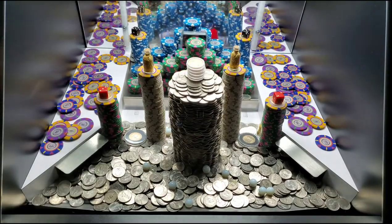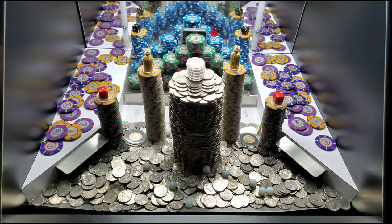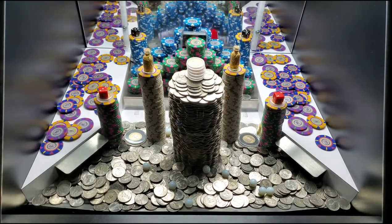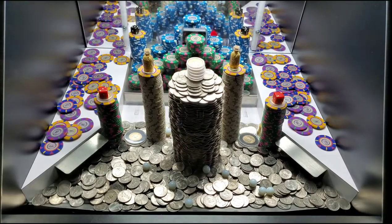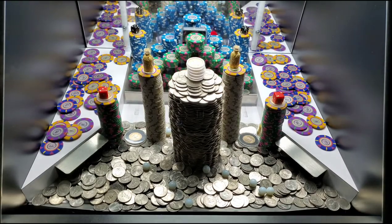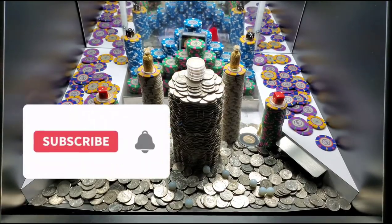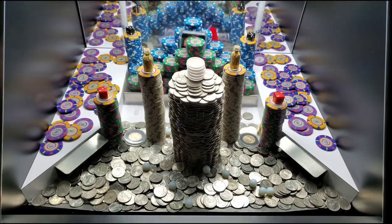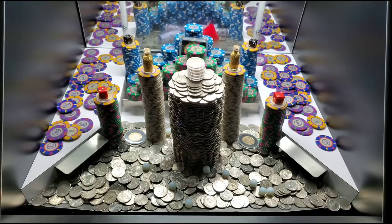Welcome back to the channel. Today we're back at the high limit coin pusher machine again, doing a $3,000 buy-in. On the back shelf we've got blue $50 chips, green $25 chips, and gold $1,000 chips on top of the towers. I see a Bitcoin right in between those towers and looks like maybe a mystery bag behind the pyramid of towers on that back shelf. If you're new to the channel, consider subscribing and hitting the bell icon.